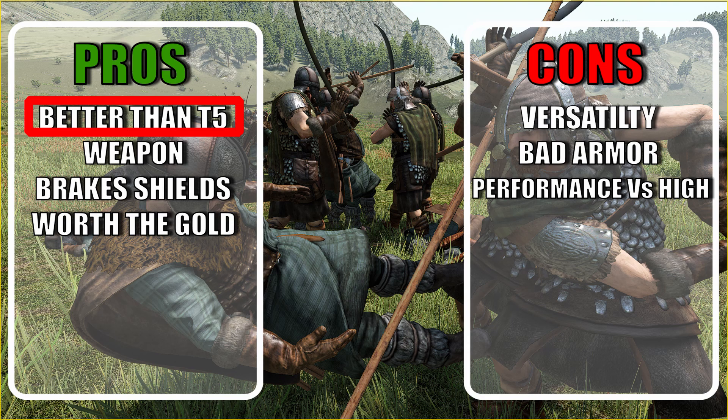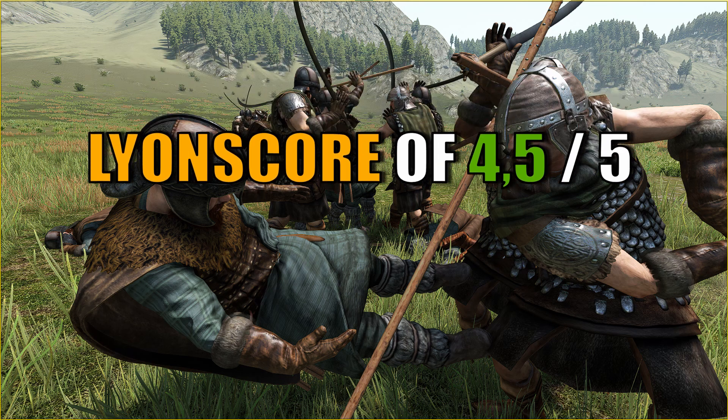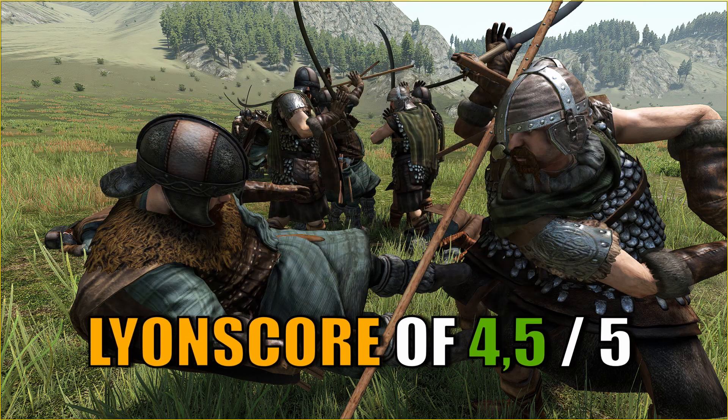Considering this unit is Tier 4 and can punch way above its weight, my score is a 4.5 out of 5. If only they had some sort of throwables, it would have been a 5 out of 5. You came so close, little Falxman.